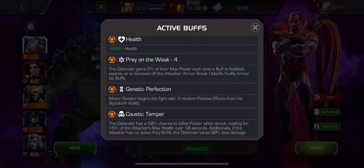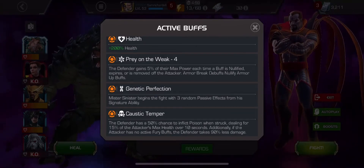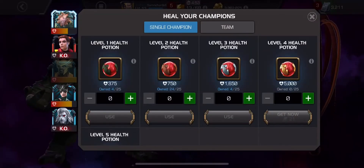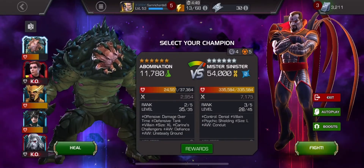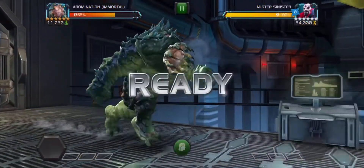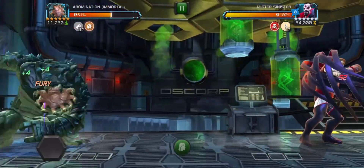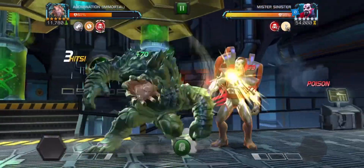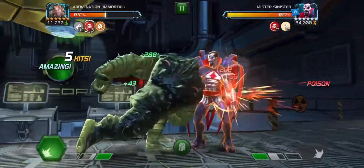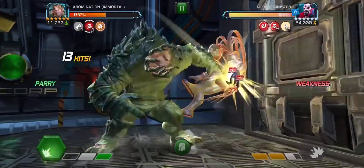Coming onto the Mr. Sinister fight. He has quite a few different nodes. The genetic perfection is not one you should be too worried about — it can be a bit of a pain. But that caustic temper at the bottom, where he inflicts a 50% chance of inflicting a poison on you when struck — you have to go with somebody who's poison immune. I sort of ranked up my Immortal Abomination, but you also got to have that fury. There's no one who's shock immune, which you need because he can pass those big shocks on.